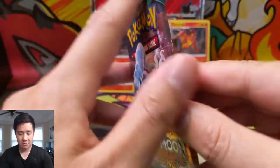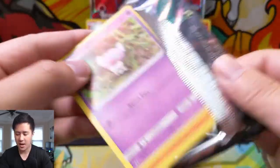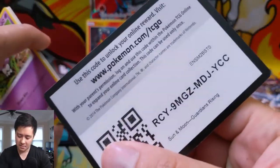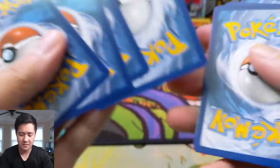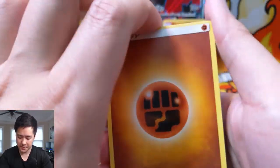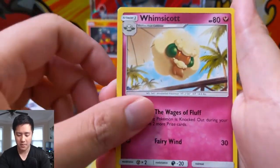Okay, then we have two packs of Guardians Rising. This box does have a good amount of variety. I'm assuming at the time Guardians Rising was like the newest set, so it's pretty good. It seems to be that trend they follow — they usually have two of the latest set. Okay, let's see. Fighting Energy. Still have yet to get an ultra rare or better.